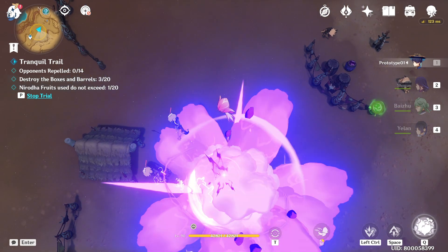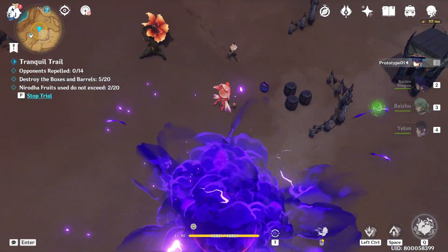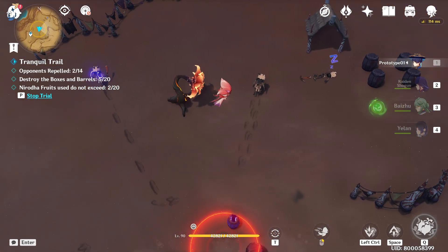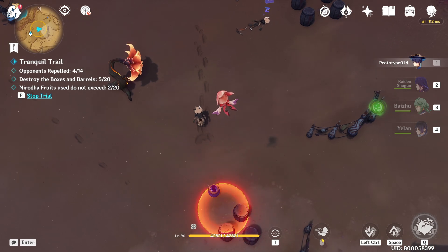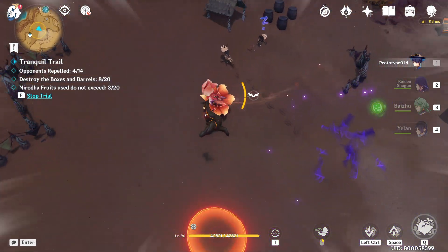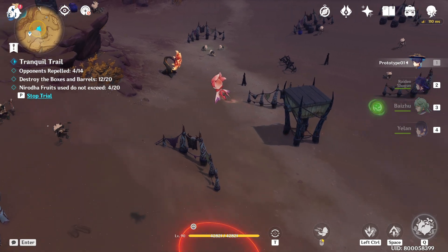So let's drop our fruit here, and here also, let's drop our fruit. And then let's drop our fruit here as well. Let's drop that, destroy the barrels, and then you can just use this.